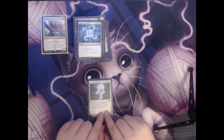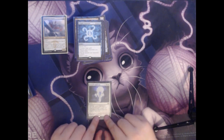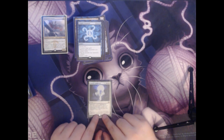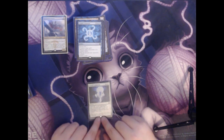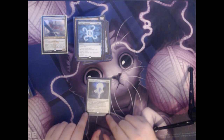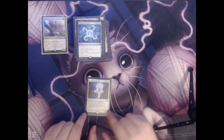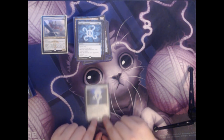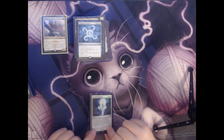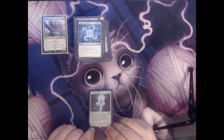Next we have Council's Judgment. This is a single colorless and two white for a sorcery with will of the council. Starting with you, each player votes for a non-land permanent they don't control. Exile each permanent with the most votes or tied for the most votes. This card is really fun in a commander game because it plays very heavily into politics. You can make deals with your opponents to exile two or four different cards, or if there's one scary player, the rest of you can just agree to get rid of their most problematic thing.